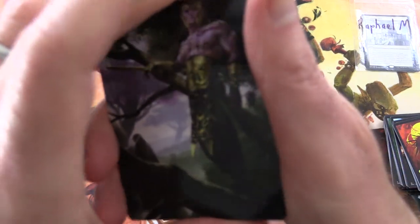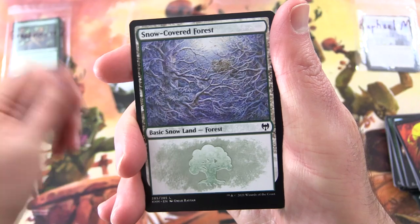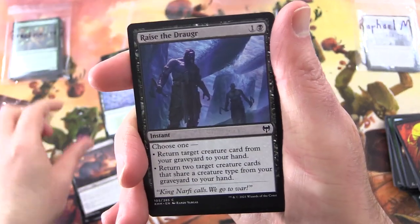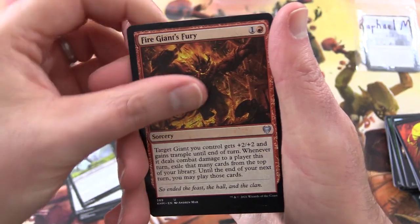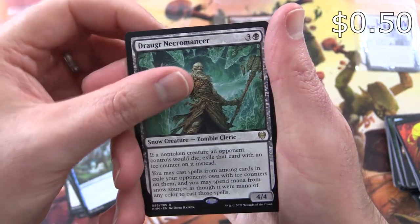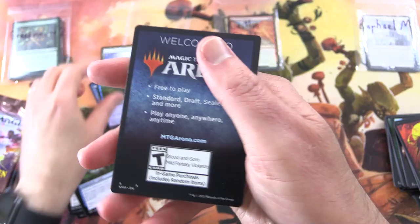And I think that means it has already if there's an ad on the other side. So we've got Tiaval there, looking magnificent. Snow-Covered Forest. Priest of the Haunted Edge. Village Rites. Infernal Pet. Reyav's Draugr. Karfell. Kennel Master. Fire Giant's Fury. Jewel Strike. Giant's Grasp. And rare is Draugr Necromancer, along with Inga Rune-Eyes Showcase. Foil Run Ashore. And it's a bust.